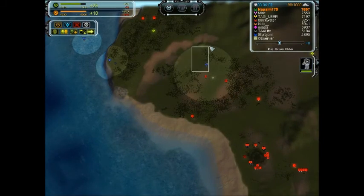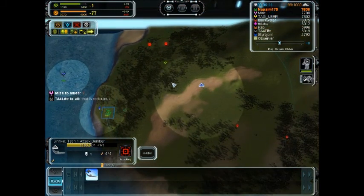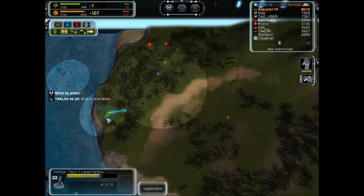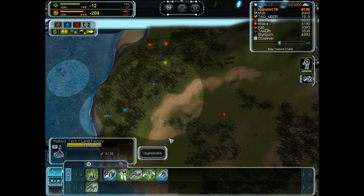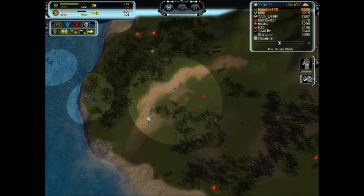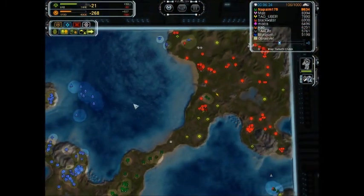With these bombers, what you really want to do is keep engineers out of here because these are so far away. This one is trying to get over there and you want to buy yourself some time to get this factory, as well as to deny him these until you can get some sort of land force out. That was a failed bombing run, but the next one will probably get it.